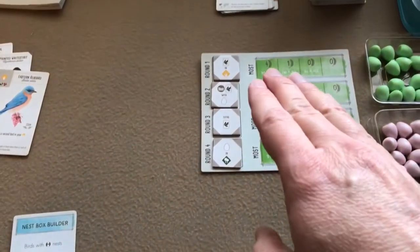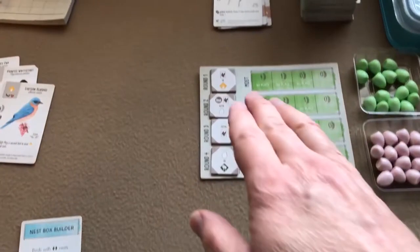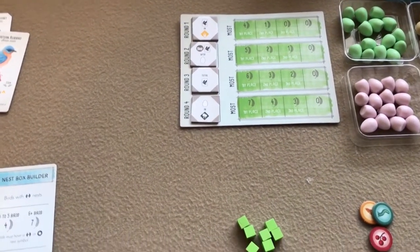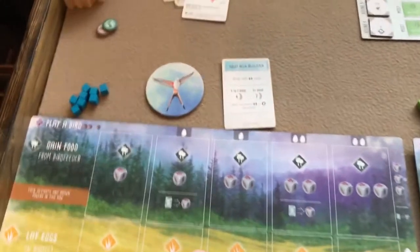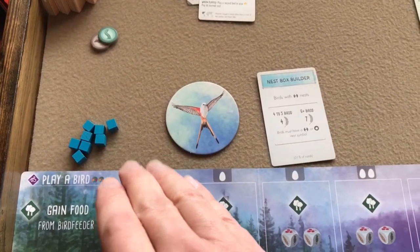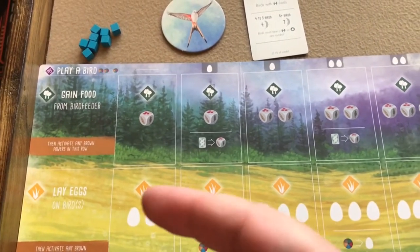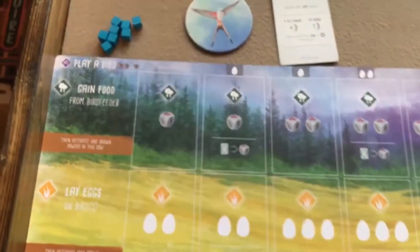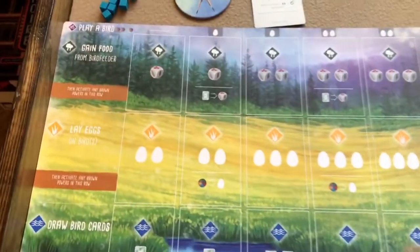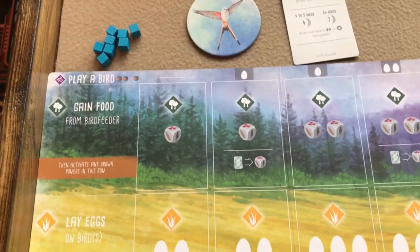The game is played over four rounds. At the end of each round you'll do some bonus scoring using these goal tiles, and then at the end of the fourth round you'll do the end-of-game scoring. During each round, each player will take a number of turns up to the number of action cubes they have. Each player takes one action, then rotate around — first player uses one cube, second player uses one, third player uses one, and so forth until all action cubes are used.